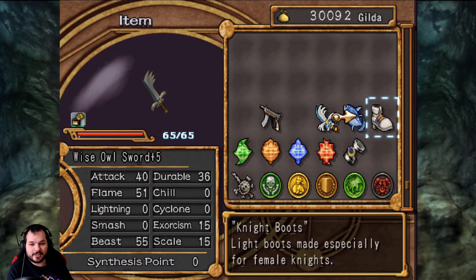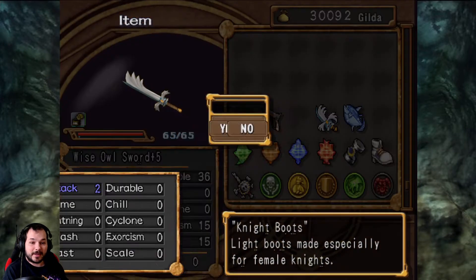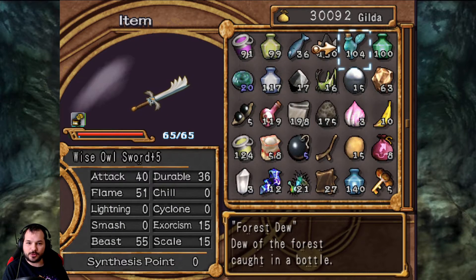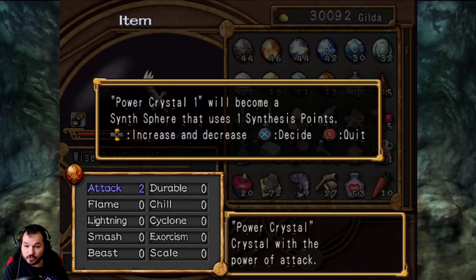In the meantime, I also found a recipe for the Night Boots, which are the exact same boots that Monica wears. I can make them now, and if I spectrumize them, they are exactly the same as one of the Power Crystals. Speaking of crystals, that also gives you two.